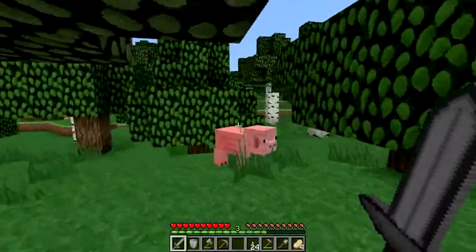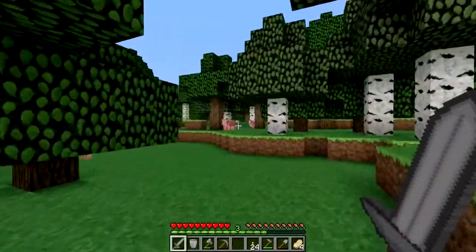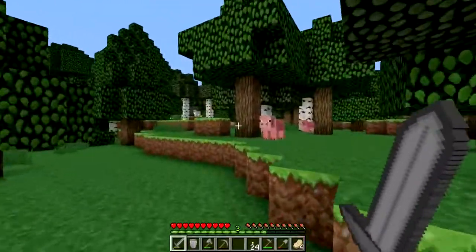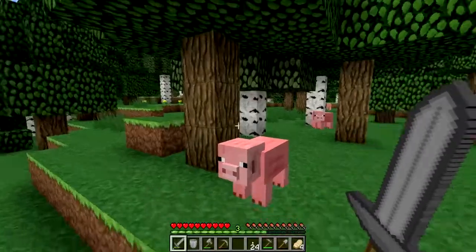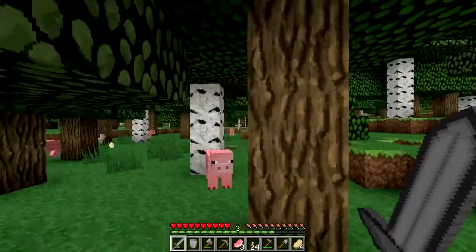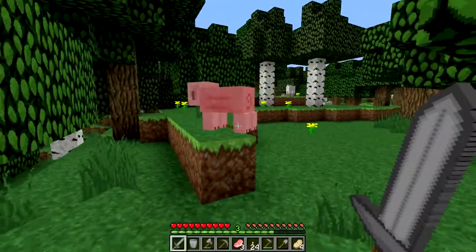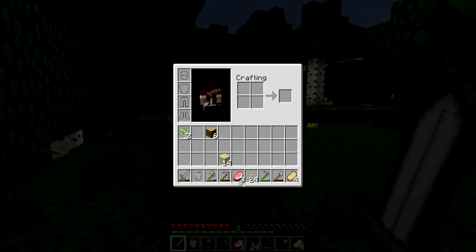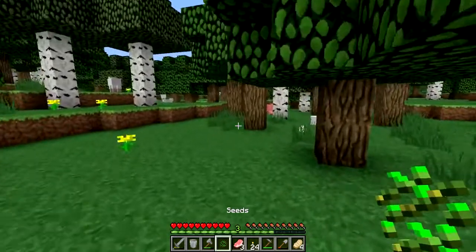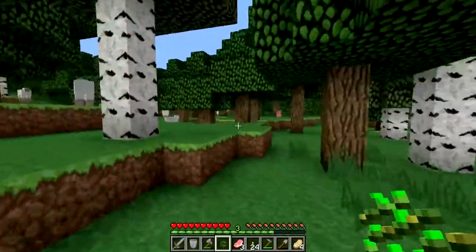I really hate to kill these pigs because I don't see as many as I did before. I do see some sheep — that would be really nice to breed too. I still have two pigs and a chicken. I could breed chickens with seeds, though. I think you can pull chickens with seeds — they like seeds. Okay, we can work with that.